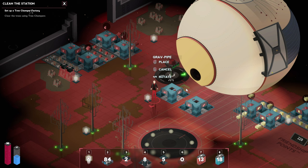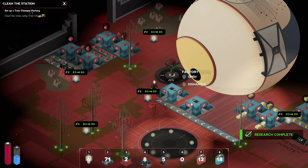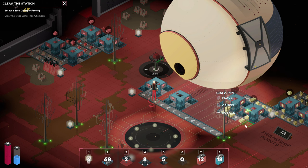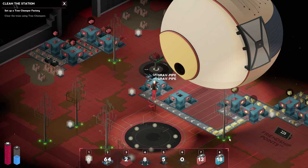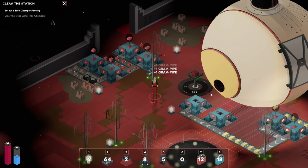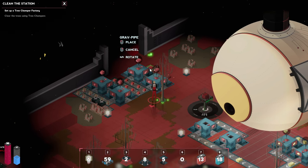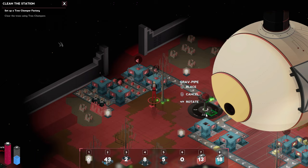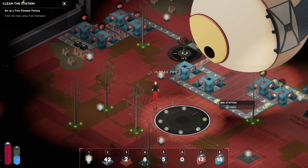Now we need a central factory over here — why don't we place you right here. This means we can bring some resources in from one side. Connected. We need to change the recipe as well. The tree is in the way, so why don't we change you like so instead. There we go — and now with this side, all the way through. Let's try and connect you up. I think we are good now.